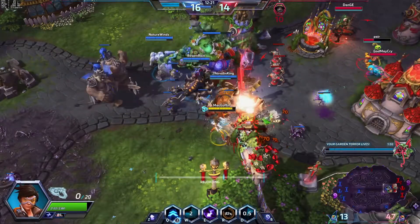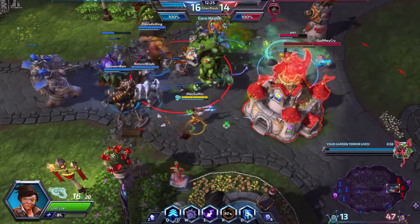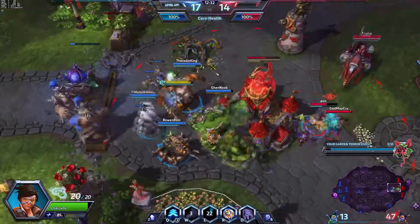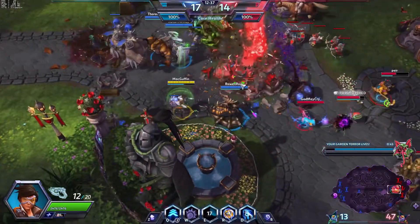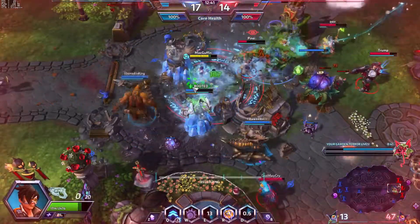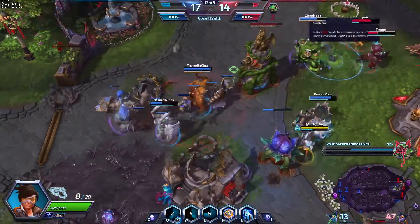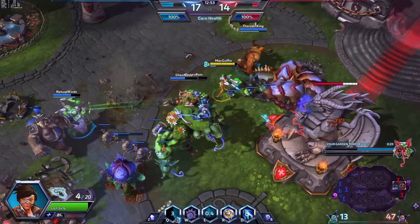We've got one minute left in this terror, so we could take out maybe two or three forts if we're really lucky. It's funny because a lot of people don't seem to notice that the forts have changed such that on Garden of Terror, the plant doesn't actually do damage to them now - it only disables them. I actually blinked inside the Ring of Frost so I didn't get hit by it. Because if I got hit by the Ring of Frost and the Blizzard, I would have been fully dead. Going into the middle wasn't too bad.